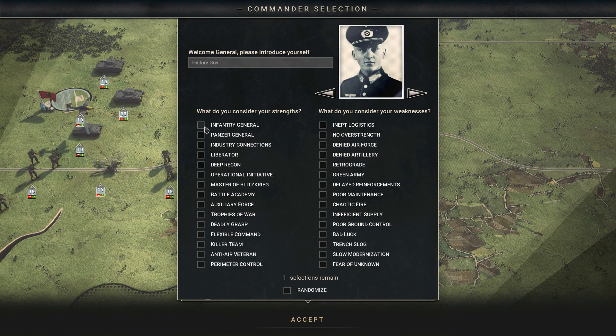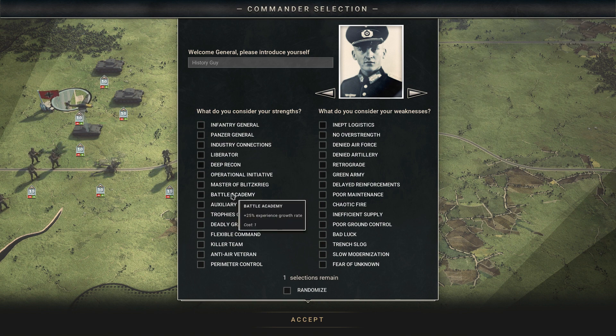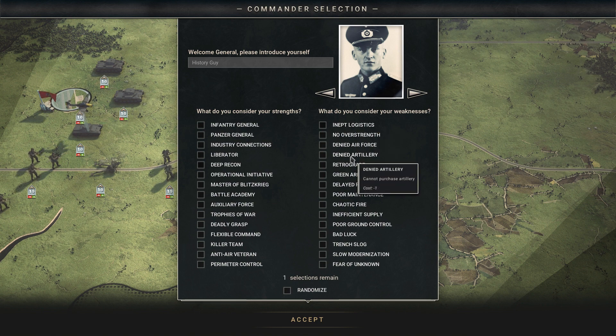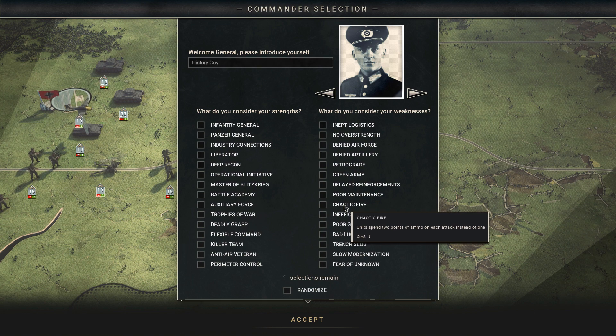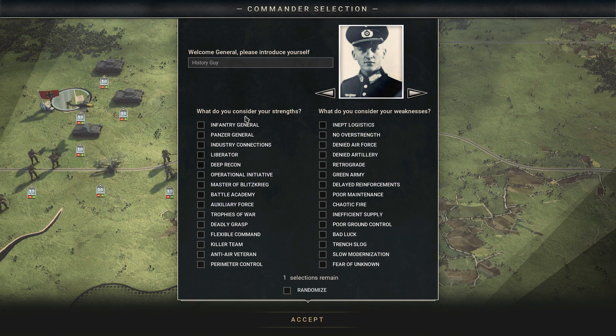You get to pick strengths and/or weaknesses — you get one selection to start. If I want more strengths I have to add weaknesses, and there are so many things that affect replayability depending on what you choose. For example, Industry Connections gives 10 to 20 random prototypes in every mission; Battle Academy gives a plus 25 experience growth rate; Flexible Command means splitting units does not consume unit slots. On the weaknesses side, Denied Artillery means you can't purchase artillery; Chaotic Fire means units spend two points of ammo on each attack instead of one.